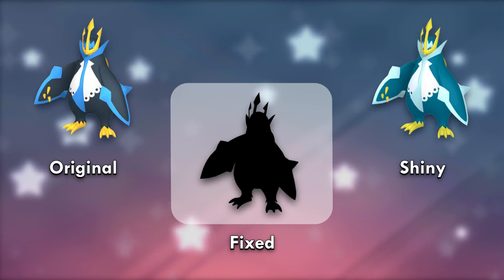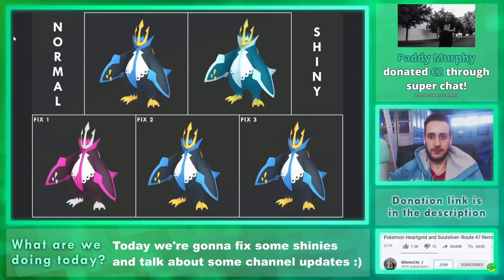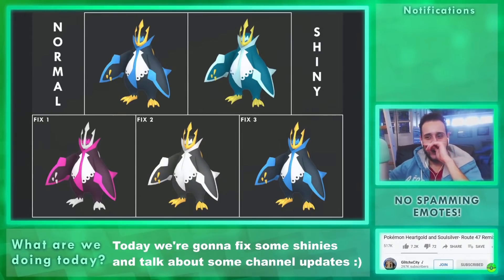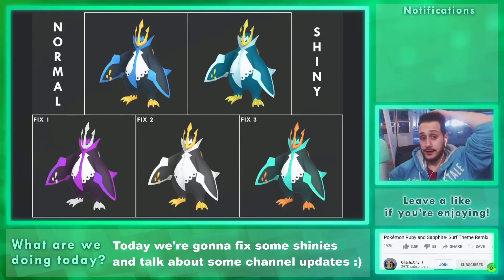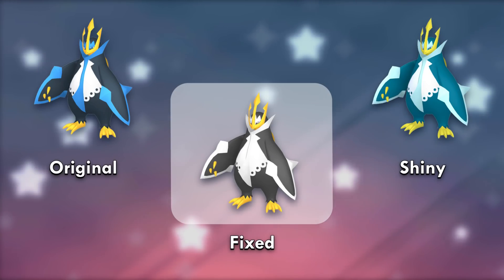Empoleon's shiny is fine but looks too tame in the 3DS games. We wanted a royal purple Empoleon, but that didn't really match, so I settled with magenta. I was experimenting with white Empoleon and it just hit right — that was unexpected! Inverted Empoleon wasn't the best, so I made a more tropical tan version of the original. But we all know the white one with real penguin colors is where it's at, with 48% of the vote.